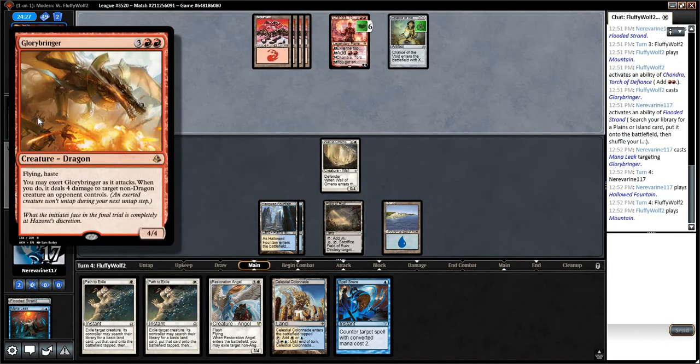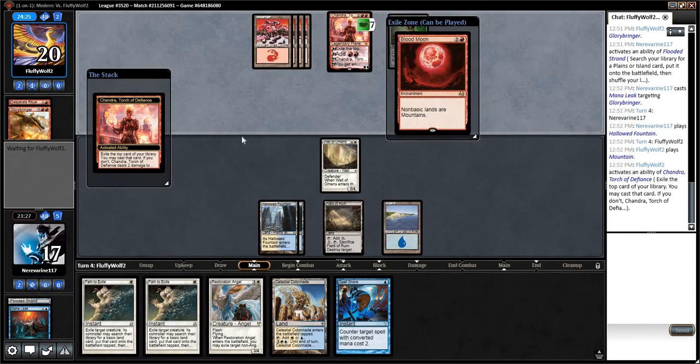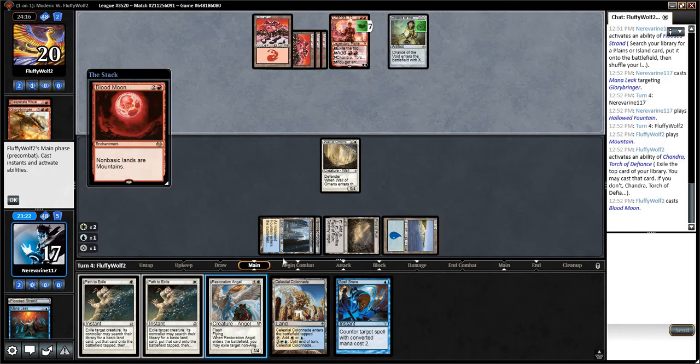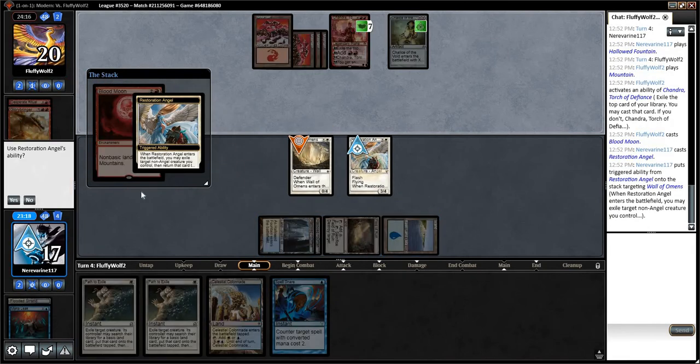Is this a hasty thing here? Yes, it is. Things are going quite well for our opponent. Let's get this Angel down, blink our wall, draw a card.